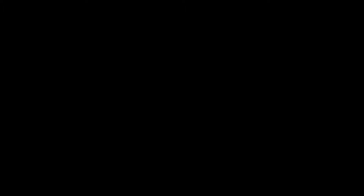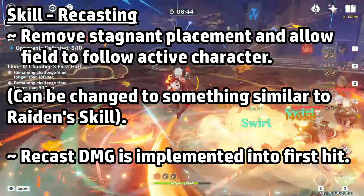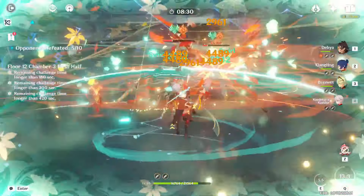Just press and be done with it. But what if we need to reposition the field? Let's fix that — remove the circle impact and just make the field follow the active character around. The damage of her recast will also be implemented into the first multiplier, so you're still doing the same damage in less time. Now we really have no reason to recast her skill.